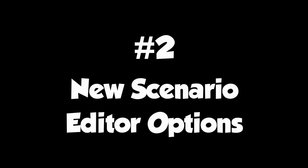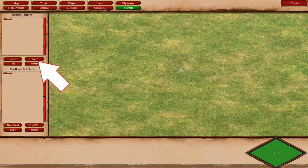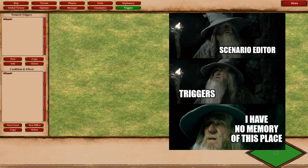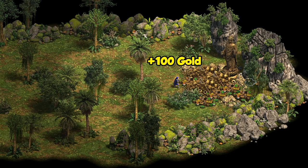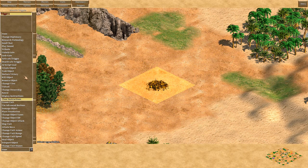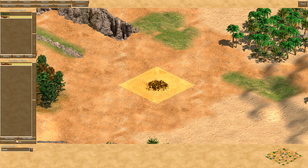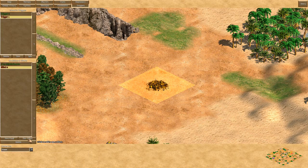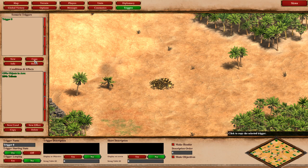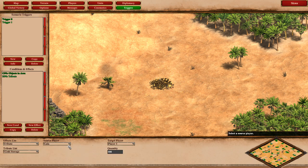For the next one I'm going to group a few things together under the umbrella of new scenario editor options. The first one I've wanted for a long time is the ability to copy triggers. If you haven't done a lot in the scenario editor, this may not excite you very much, but this is a huge time saver. Imagine you have a scenario where you want to tribute a player gold if they bring a unit to a secret treasure — when they bring an object to the area, you tribute gold from Gaia to that player. But now let's say you want player 2 to be able to do that as well. In HD you had to recreate that entire trigger from scratch, taking a lot of time and increasing errors. In Definitive Edition you make the trigger once, copy it, and change the target player.